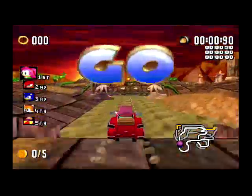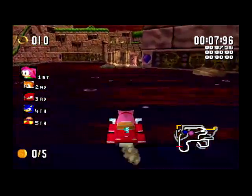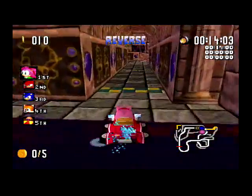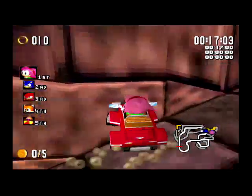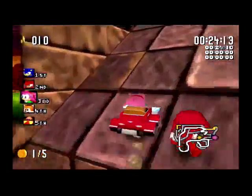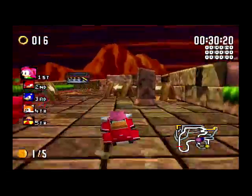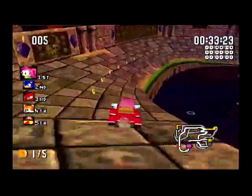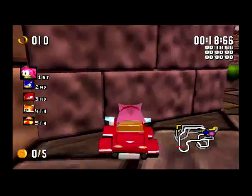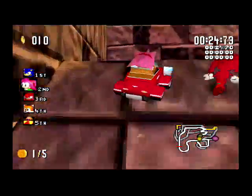Everyone looks so polygonal in this game — the graphics are terrible, but I don't really think that's a big problem because the graphics don't really negatively impact gameplay. There are multiple characters you can play as. Amy is stuck in a car the whole time because she's not fast yet at this point in the timeline. While she can drive over water just fine and has a neat turbo boost when you tap the A button, she's so slow and can't jump over high ledges that block her path, making it really awkward in some places. So she's really not worth using.